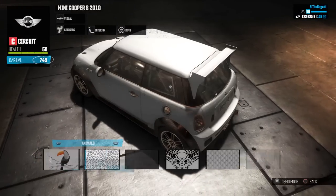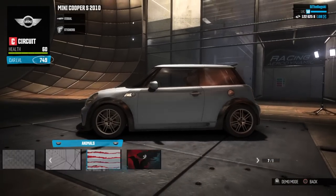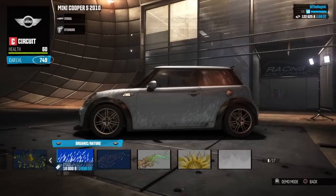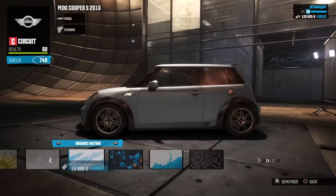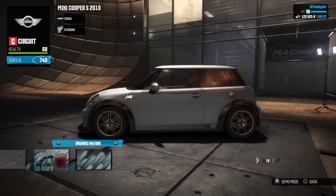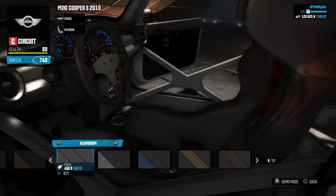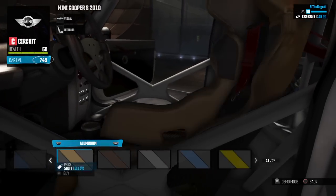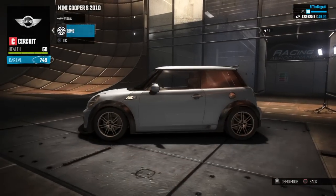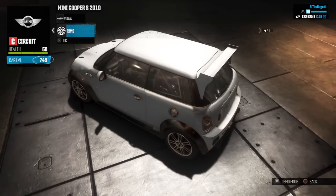Just for fun I'm going to keep it white, and I'll quickly show off the other new stickers available to purchase in the shop. They're not too bad, but definitely not something I would put on my car - not really my thing. Apart from one which looks pretty damn nice. There are also some new interior color options available, and a few new rims in the HQ as well. That's pretty much it for the video guys, hope you enjoyed it - like and favorite if you did, and subscribe. Catch you guys later, take care, bye.